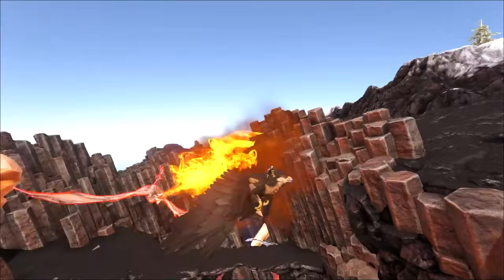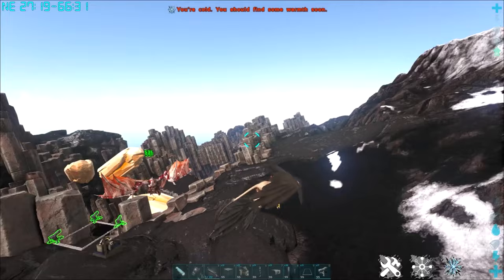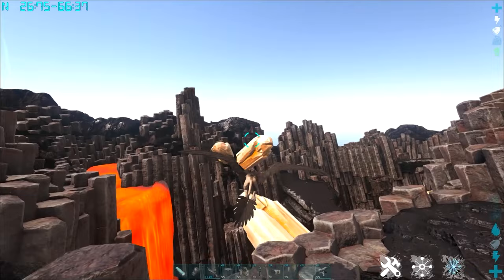Now what we're going to do is get the aggro of these wyverns so that we can get them away from the eggs, fly in safely, and once we pick up the egg they're not chasing us. We just lead them towards the turrets. The turrets take them out very quickly — nice and easy. In PvE, this shouldn't be a problem at all.